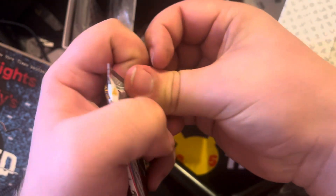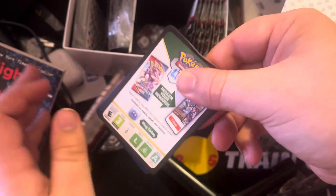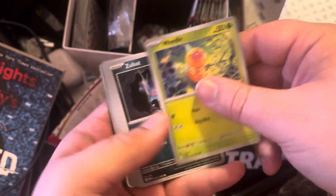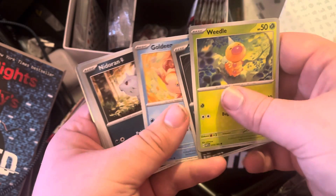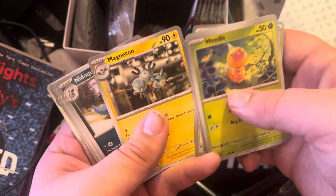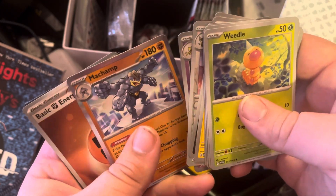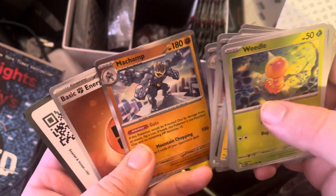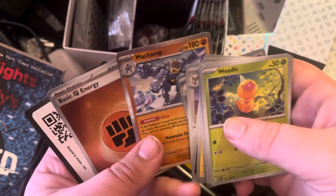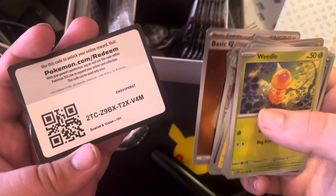Pack number one: Zubat, Goldeen, Erika's Invitation, Magneton, Kadabra Reverse, Hollow Machamp, and a Reverse Energy. That's a code.